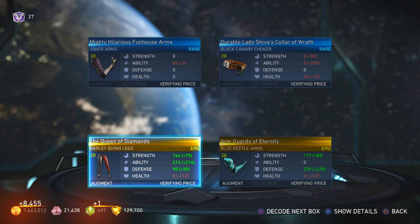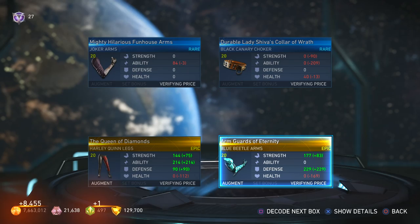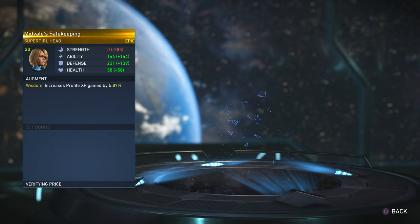Some arms. I don't have too much gear for Blue Beetle on this account, so anything is good. Alright, so far no Sub-Zero epic gear, but we still got a lot to go.